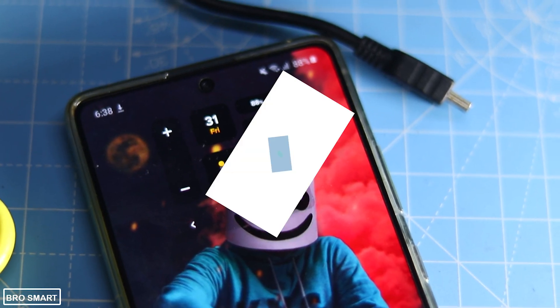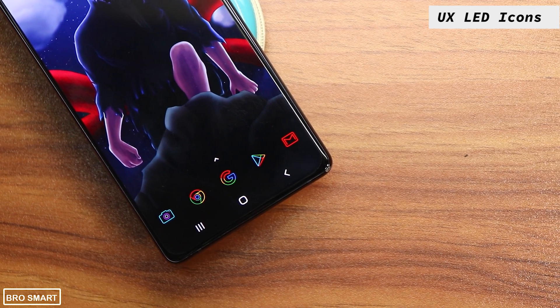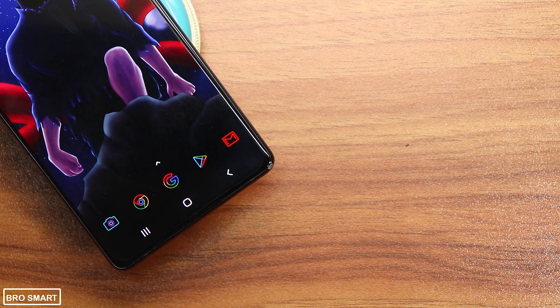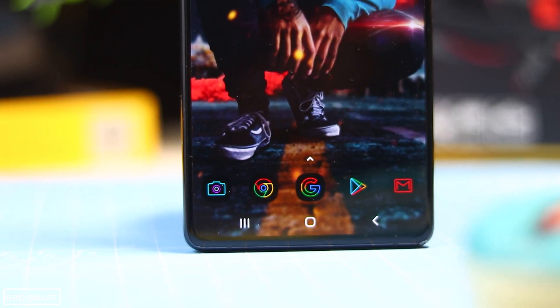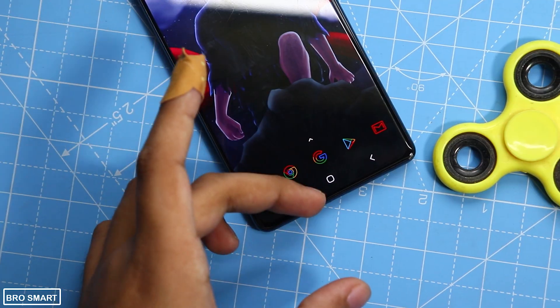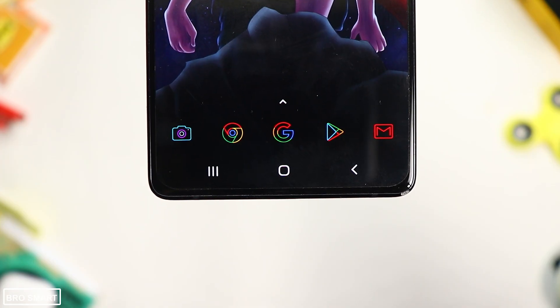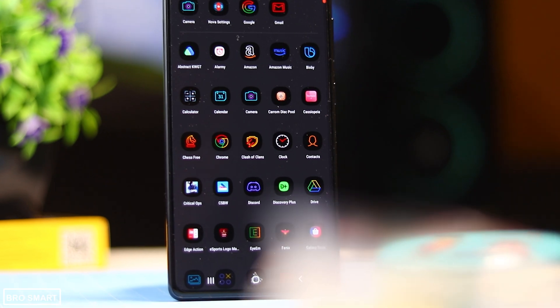The next app is UX LED Icons. These icons are, in one word, outstanding. The icons are small in size, have a neon design, and look amazing. These icons look beautiful with any wallpaper, be it a dark or plain white background. These are minimal icons.